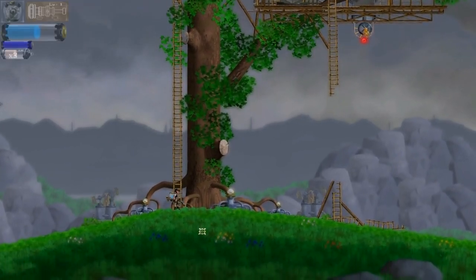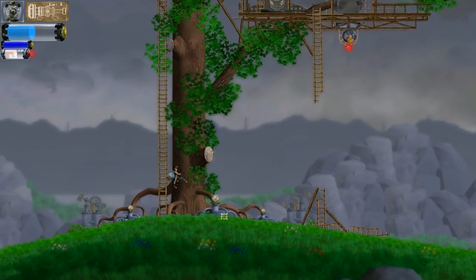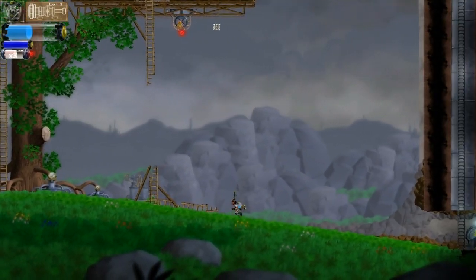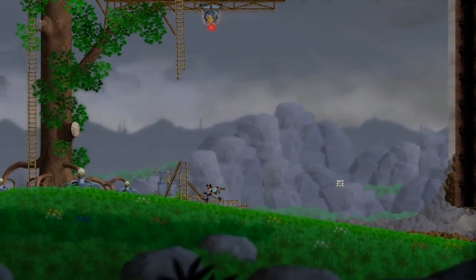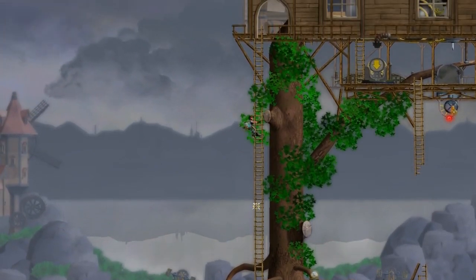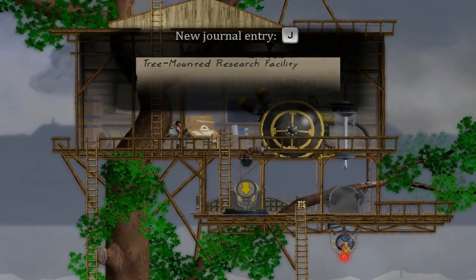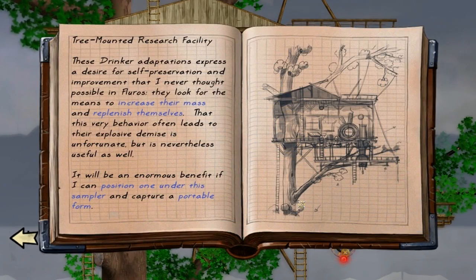What's this? Big tree. Water the tree a little bit, see what happens here. I'm guessing you're too big to shake. We have to obviously get up there to do something, because it wants me to just leave. We've got a little house — Tree Mounted Research Facility. These drinker adaptations express a desire for self-preservation and improvement that I never thought possible in fluoros. They look for the means to increase their mass and replenish themselves. That this behavior often leads to their explosive demise is unfortunate, but is nevertheless useful.